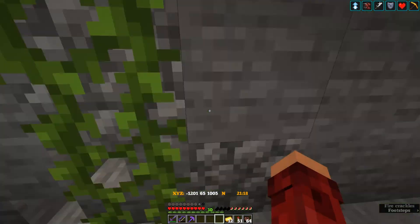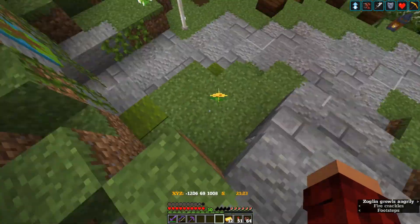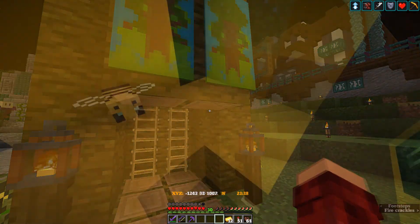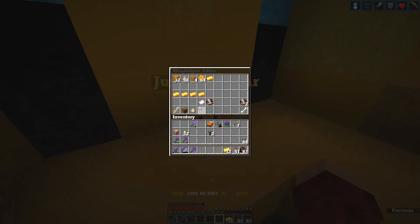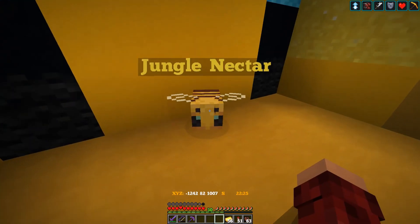Anyway, no one's bought the jungle vines lately. That's no — what in the world is this big hole doing here? Let's check the shops and do a little Easter egg hunt. Let's check the jungle nectar shop — looks like we've got 44 sales! I don't even know what I sold that much of.